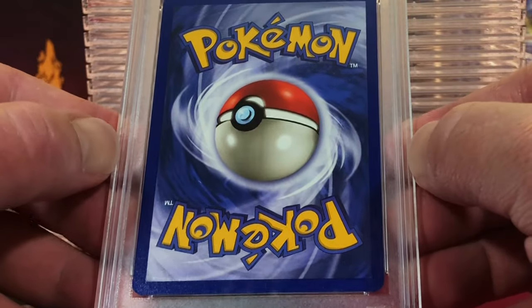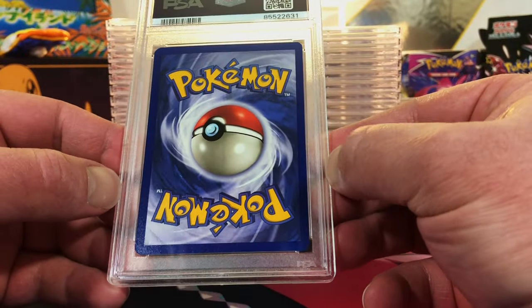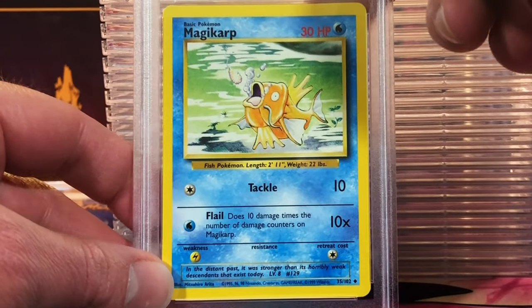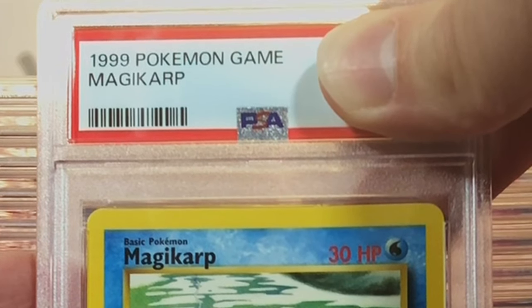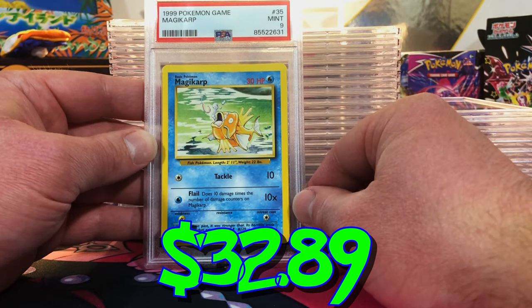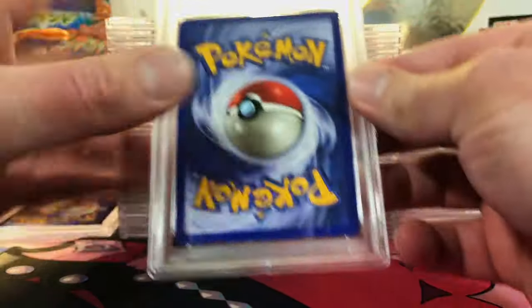I pretty much sent in all the commons and uncommons from the Base Set pack opening minus the energies. The Magikarp — Base Set Unlimited. I'm going to be conservative and guess a 9, but I could definitely believe a 10. Mint 9. I will take that. I love the OG Magikarp — this is bringing me back.